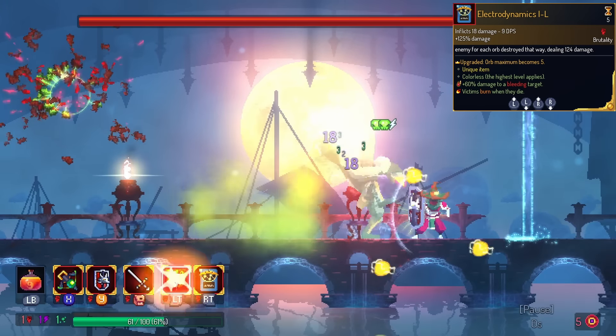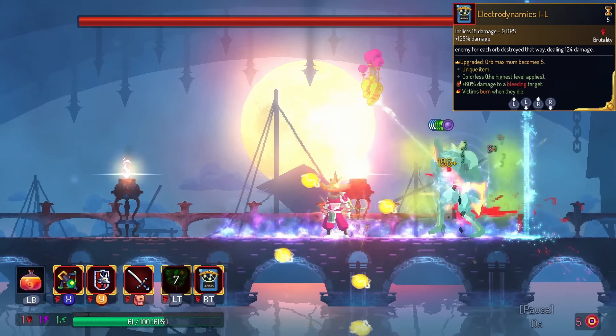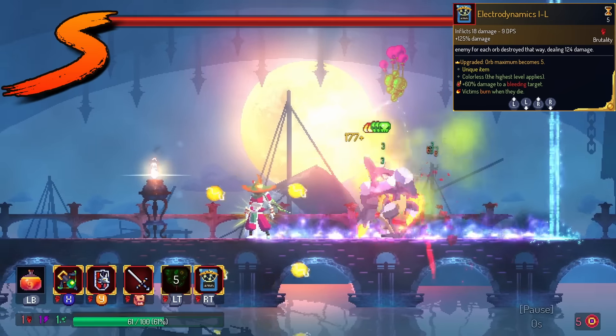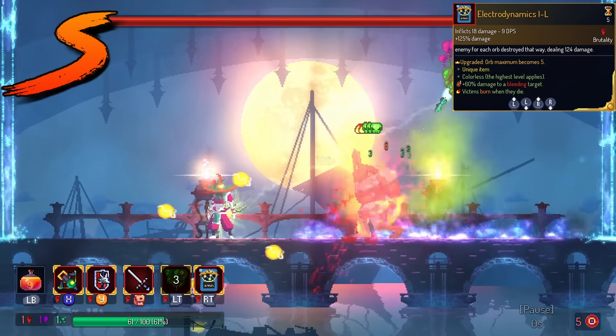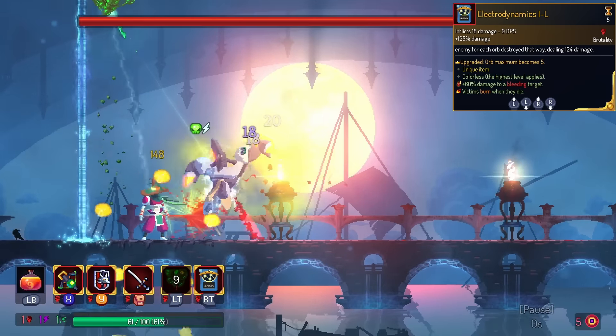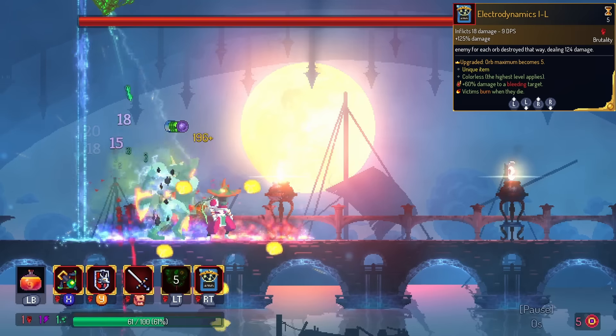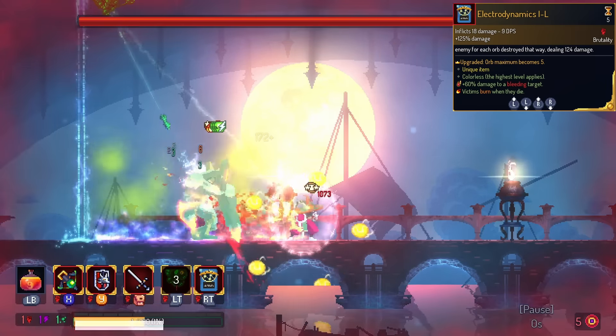Speaking of electricity, we have Electrodynamics. This is another part of Diverse Deck, except this one is in the S tier. Every time you use an ability, you get up to five orbs that rotate around you and actually destroy monsters all by themselves. Honestly, this could have been double S. The only thing is you don't get orbs on every single skill in the game.